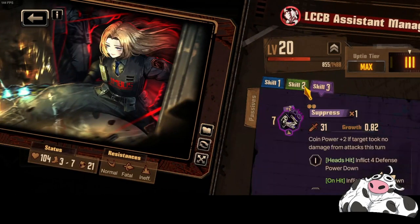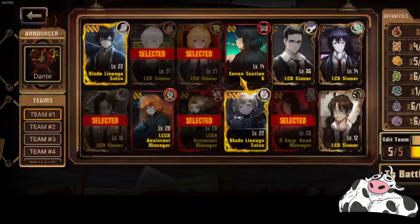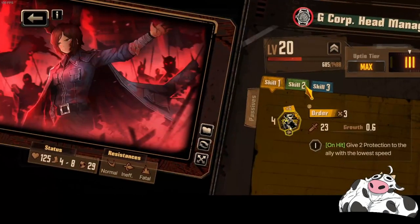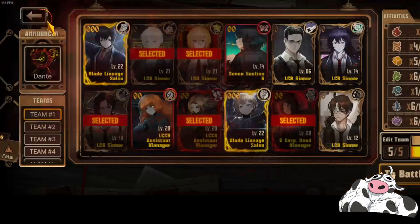The reason I'm using them is because she has 3 blunt and she also has good statuses, as well as my G Corp Otis having 2 blunt as well as very good debuffs and buffs.